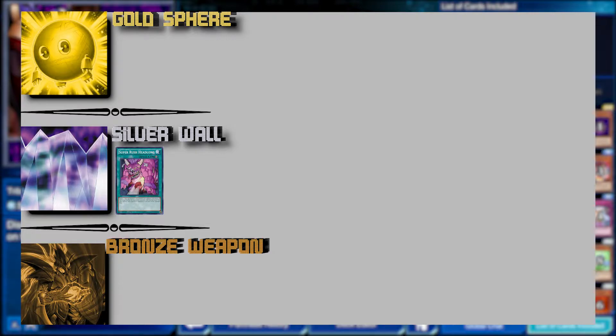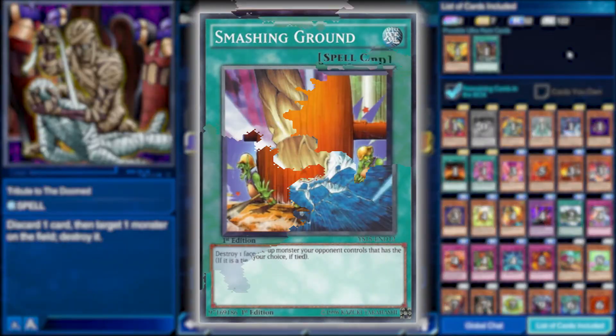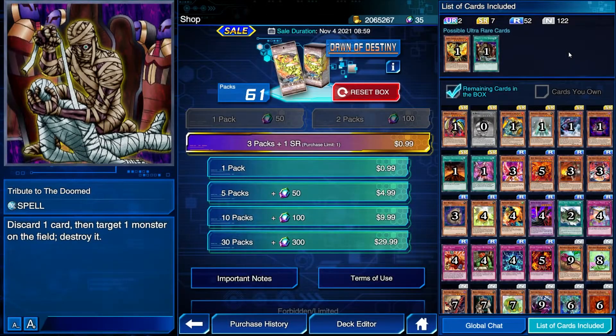Moving down to Bronze Weapon: Tribute to the Doomed — discard a card, target a monster on the field, destroy it. Extremely simple effect. Like Ultimate Providence, a lot of decks can't or don't want to accommodate the discard cost. Destroying a monster is good, but the card has been power crept hard by Smashing Ground, Hammer Shot, Fissure, and a lot of other cards. The effect is still pretty good if you can accommodate the discard cost and even make advantage from it — that's the only situation where it takes priority over something like Smashing Ground. I might be a little biased since it's a classic card, but I do think the effect is good enough to call it Bronze Weapon.